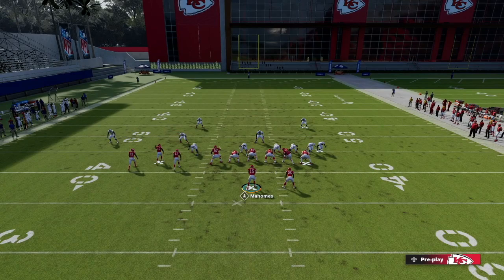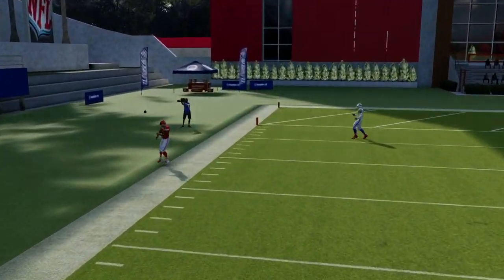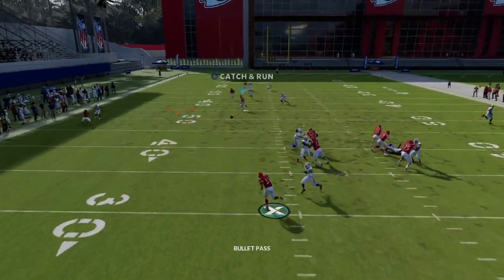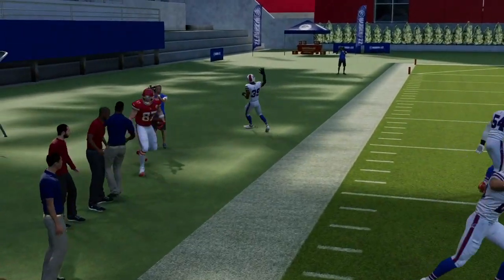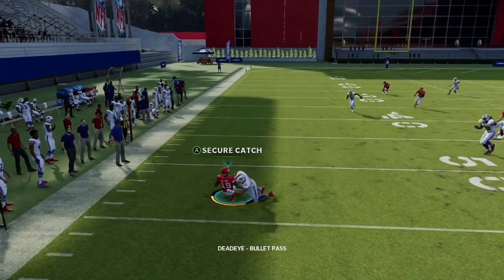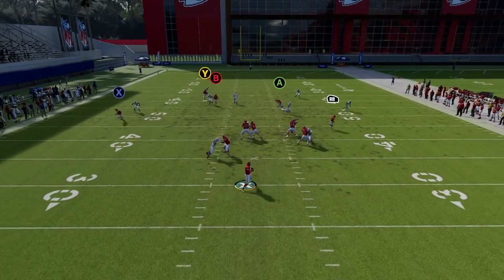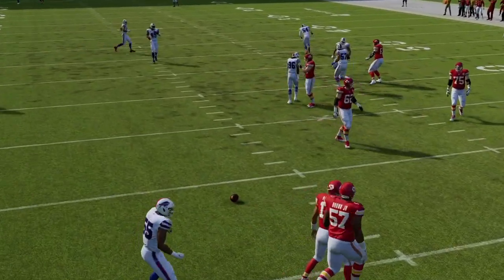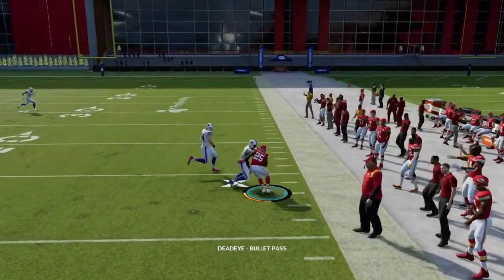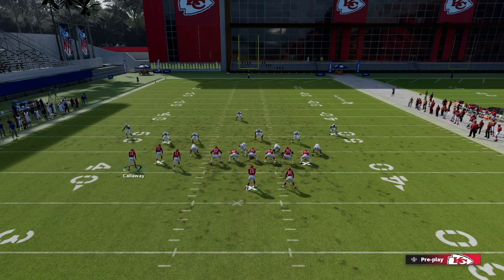The running back out route is always kind of your first read. You see how wide open that B route is — Mahomes is making some bad throws in practice mode but you can see how wide open the routes get. Versus man coverage you're throwing it to Kelce on that in route — easy all day. This play is best versus cover two but it can also beat every coverage in the game, including man. Sometimes that little underneath out route is a nice check-down in case they blitz. If you want to see a full breakdown, check out my video called 'One of the best plays to beat cover two' — I'll link it.